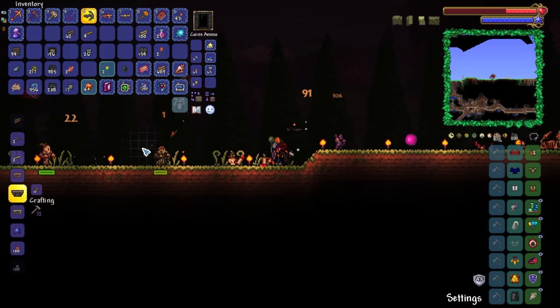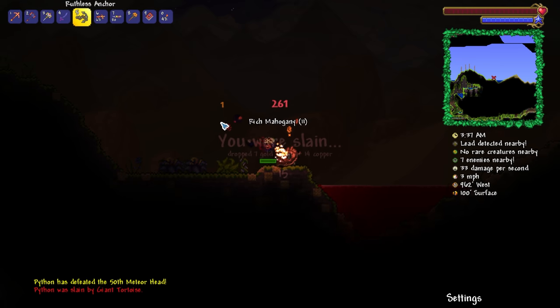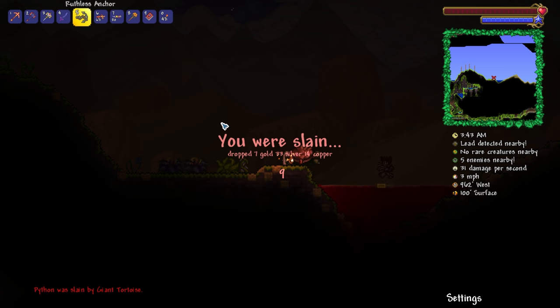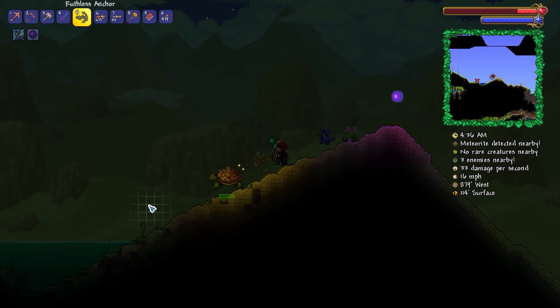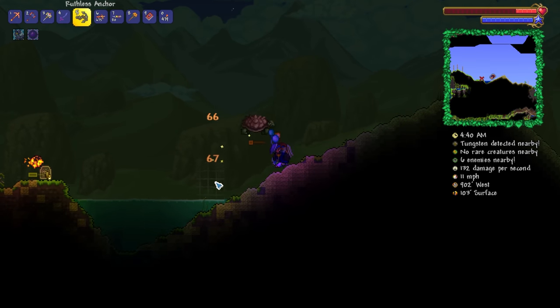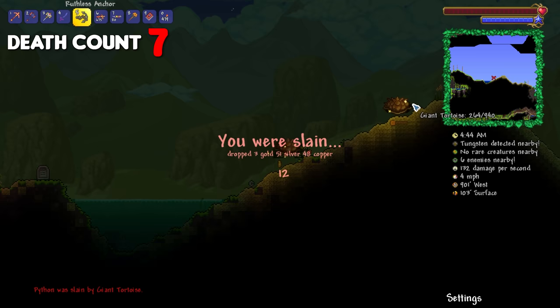Another portable inventory in addition to our void bag — at long freaking last. I just got pummeled into the freaking ground. Thanks, tortoise. I forgot about those fellas. He just came out of nowhere. 940 damage. He done did it again — I can't believe it.